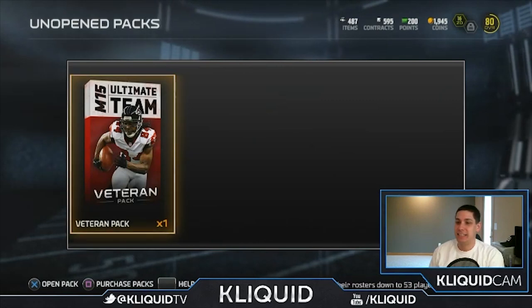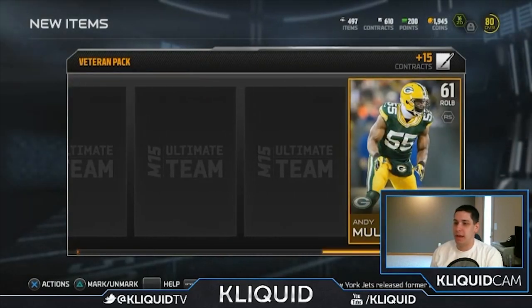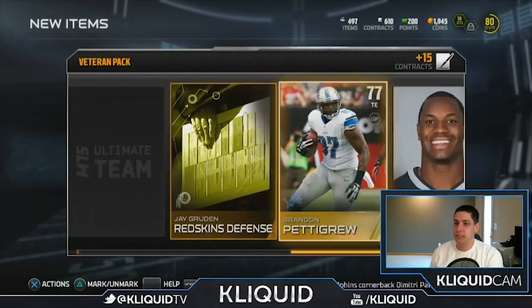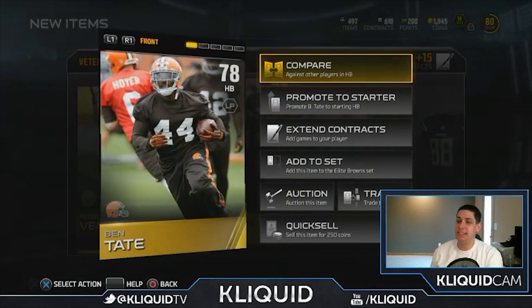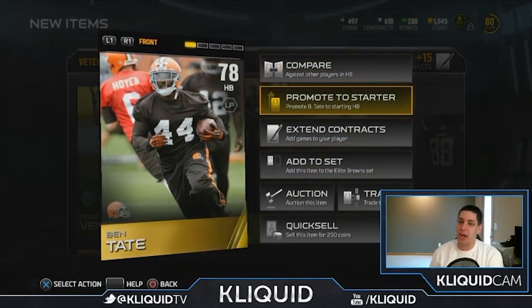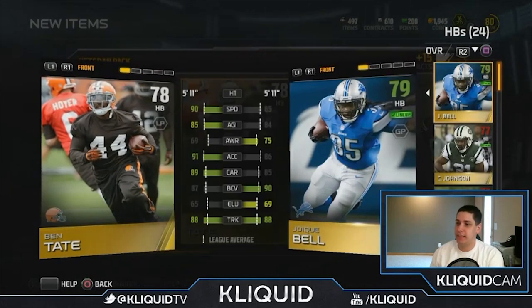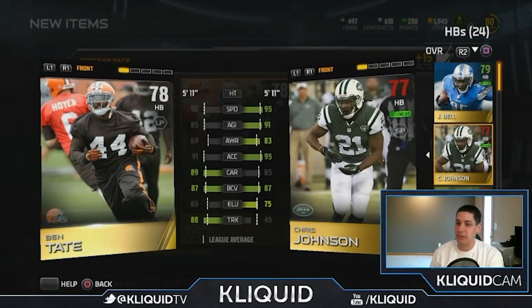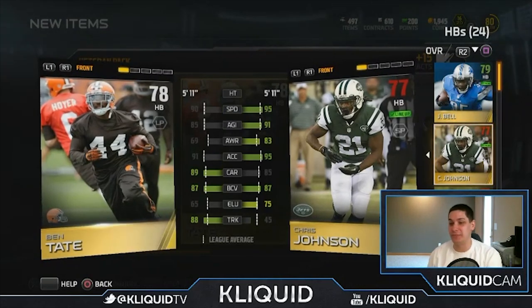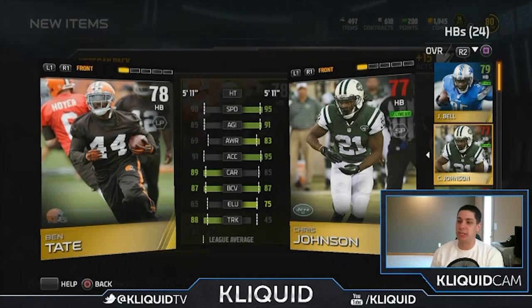One more veteran pack left — let's see if we can pull another elite card. We get Brandon Pettigrew, not awful, and Ben Tate. Ben Tate's slow though — I still need a better running back, although I am starting Chris Johnson now. Ben Tate is actually 90 speed, better than I thought. But when you compare him to Chris Johnson at 95 speed, plus that 88 trucking versus 45 trucking difference is significant — I've got to go with my boy CJ2K. I rolled with him pretty much all of last year until I pulled Barry Sanders, and that tradition will continue in Madden 15.